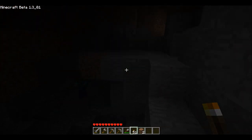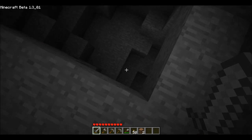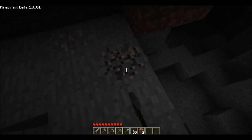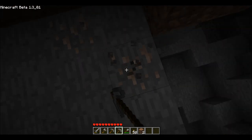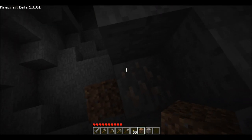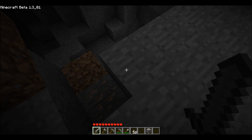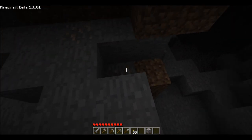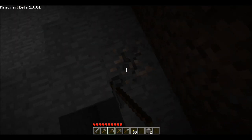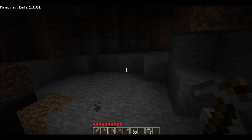Oh, there we go, straight away we've got some iron. Hello zombie — yeah you can't get me up here. But I can get you. What are you trying to hide from me or something? What are you doing? Zombie, give me a break bro. Alright, you're just asking for it now, zombie. The guy's soft — he's like antagonizing me and then hiding in a hole when I come to get him. But anyway, we've got some iron. I think we might explore this a little bit further because this is a little bit too epic to pass up.